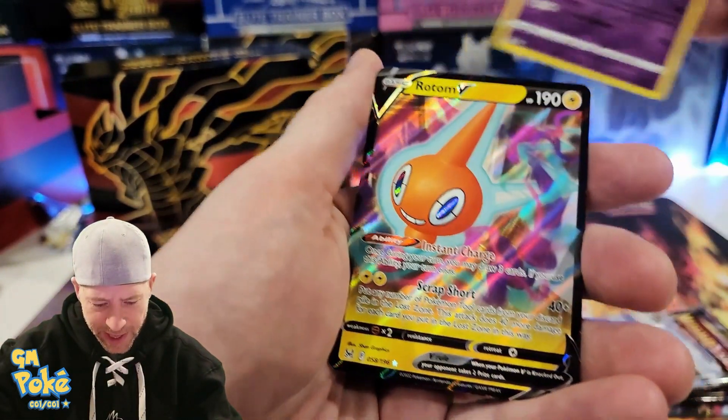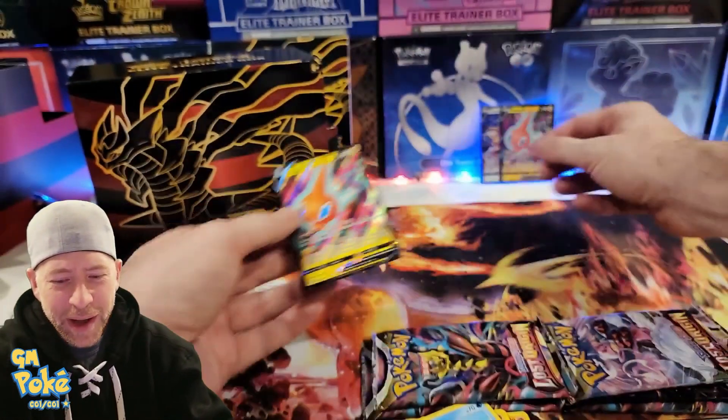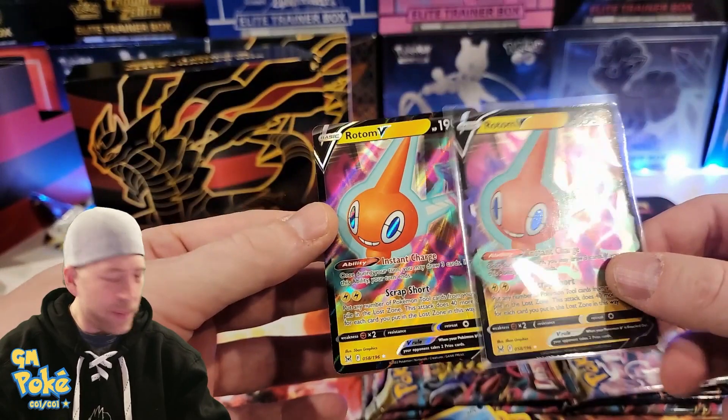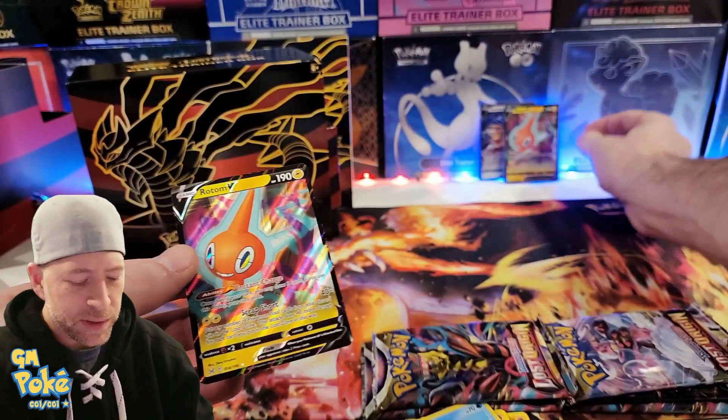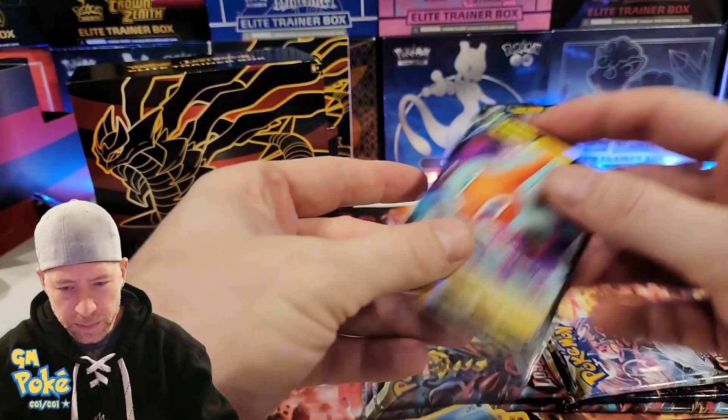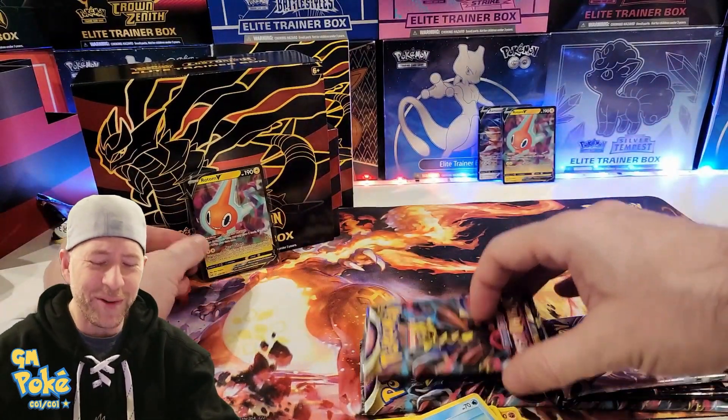That's where the gallery cards would be — and it's a Rotom V. All right, look at this! So we're giving away a Rotom V today. We should have given away like a base set Charizard because then we would have somehow pulled a base set Charizard, right? Does that make sense? Probably not. This can go out in a future giveaway.